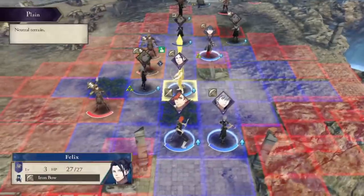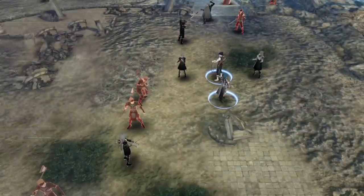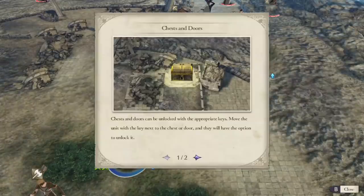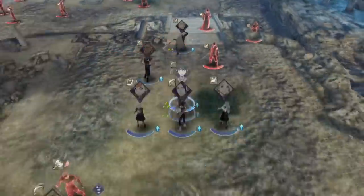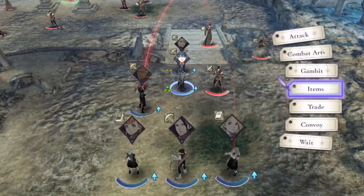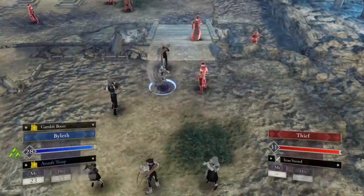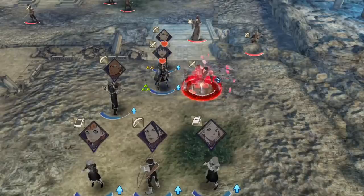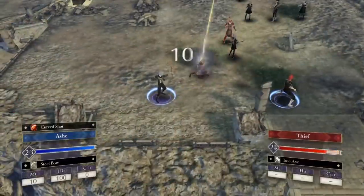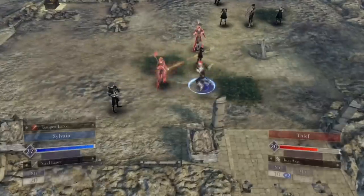Mercedes is a healer — not a very good one overall. She has a lower Faith rank than most other healers at base, so it takes longer for her to get Physic, and this chapter all she has is Heal, which doesn't heal that much. Units also have to sometimes supplement their own health with vulneraries just to stay healthy. Mercedes does have Live to Serve, which heals her when she heals someone else, but it's not very useful since she gets one-rounded by most enemies. Ashe is here as well, has Curved Shot, but his strength is much lower than Felix's, so he's most useful for chip damage. This chapter he'll get the chest and save us a little gold.